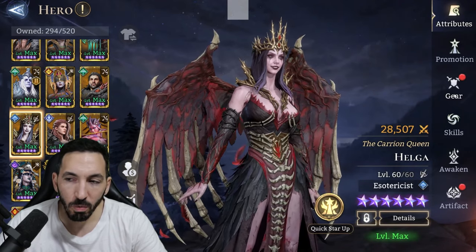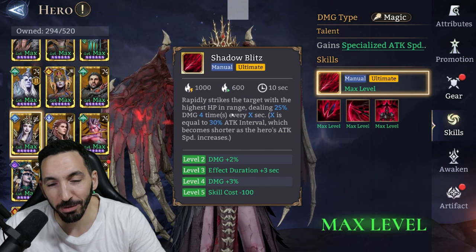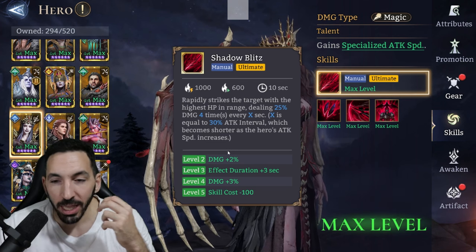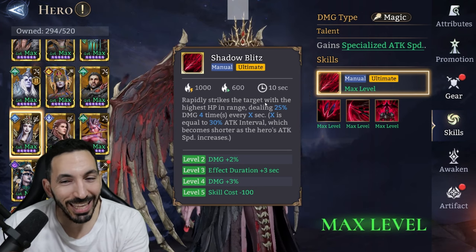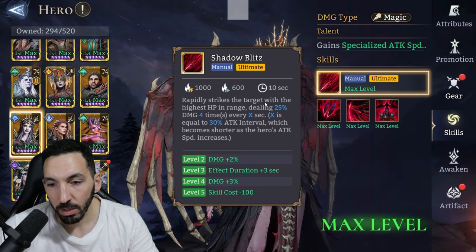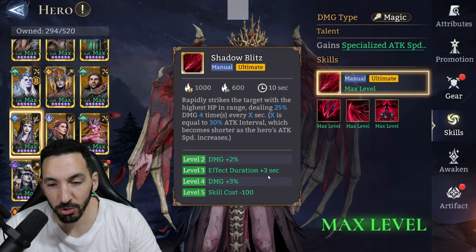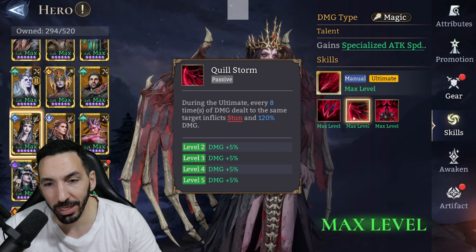She rapidly strikes the target with the highest HP in range, dealing 25 damage four times every X seconds, where X equals 30% of the attack interval, which becomes shorter as attack speed increases. So if the interval is one second, she'll be hitting four times for 25 damage — that's 100 total. Not a lot individually, but she strikes very quickly, which will help a lot for the Codex. You also reduce the cost by 100 and the effect duration increases as you skill it out — 10 second duration, pretty cool.